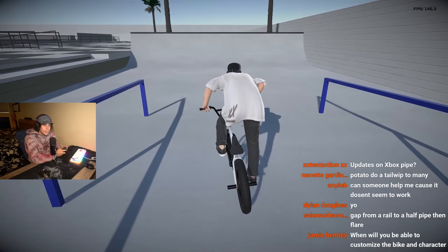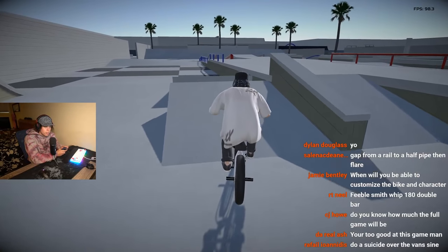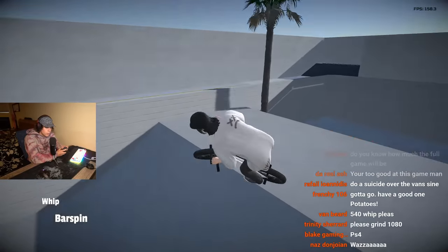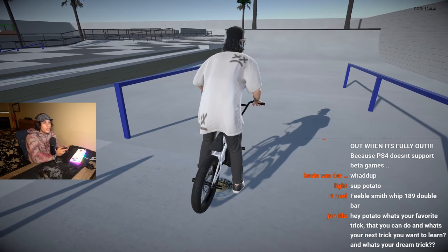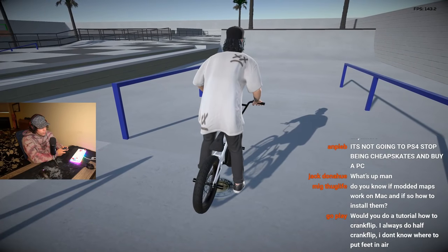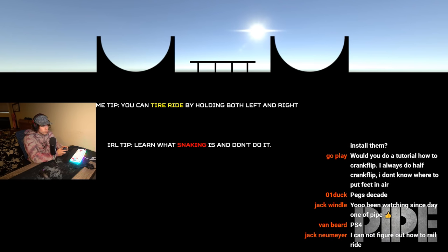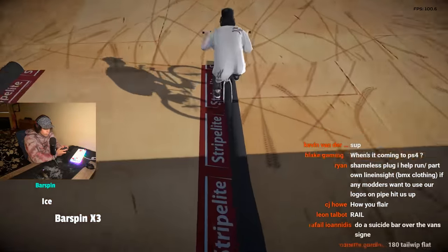Someone wants a gap from a rail to half pipe flare — the whole flare thing on this map is not really working great. Oh god, I don't know how I made that. Someone wants an ice pick to triple bar — I could definitely do that. Okay, ice pick triple bar — we got it!